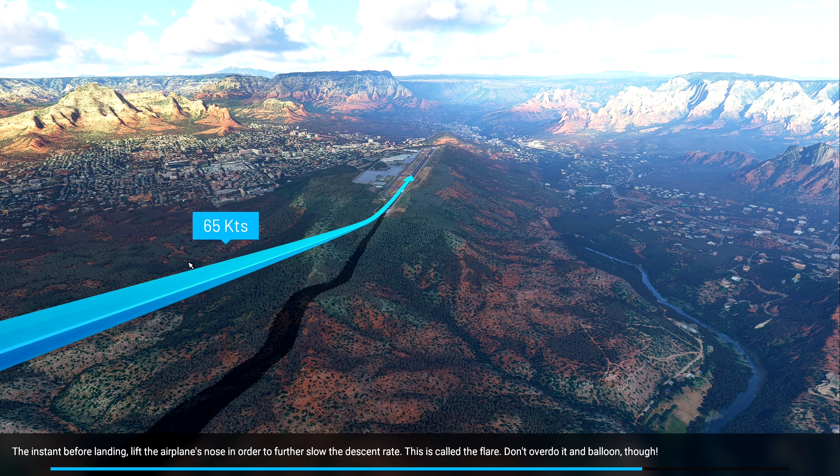65 knots — that's where we're coming in. While maintaining the same altitude, reduce the throttle. Reducing your throttle reduces altitude; increasing throttle raises altitude, delaying the airspeed and rate of descent.